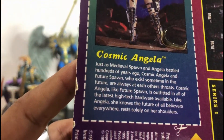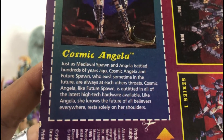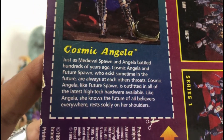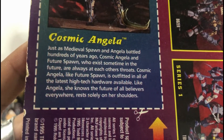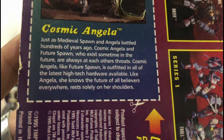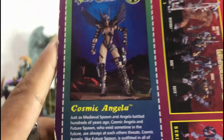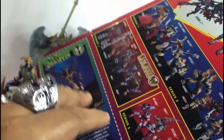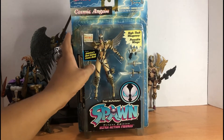It reads: just as Medieval Spawn and Angela battled hundreds of years ago, Cosmic Angela and Future Spawn — who exist sometime in the future — are always at each other's throats. Cosmic Angela, like Future Spawn, is outfitted in all the latest high-tech hardware available. Like Angela, she knows the future. The future of Angela in Image doesn't happen because of the Gaiman-McFarlane lawsuit.